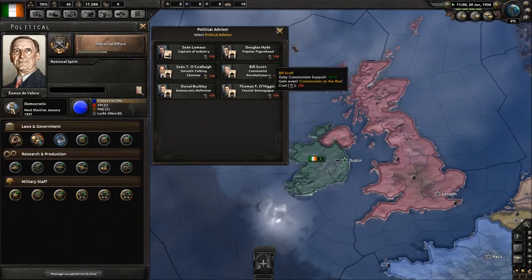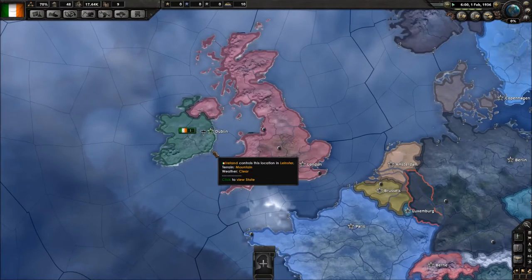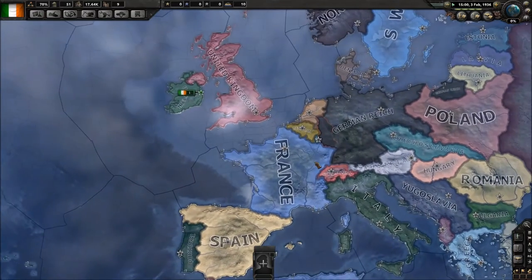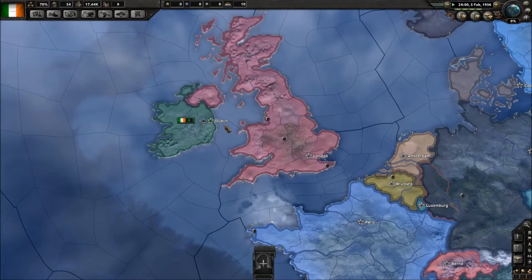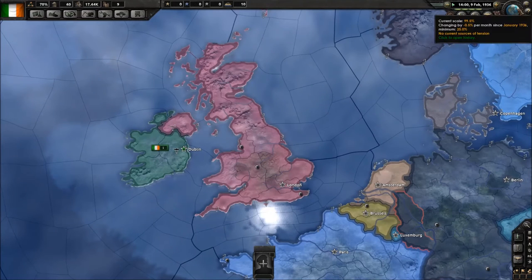There's another key thing — world tension. This mostly cripples democratic nations. World tension is basically how close the world is to the brink of all-out world war, and it keeps the hands of democratic nations tied. England, France, and the US suffered horrible losses in World War I and don't want to do it again. Fascist and communist nations do not have to listen to world tension — fascists can go right out and start justifying war goals at the beginning of the game with no penalties.